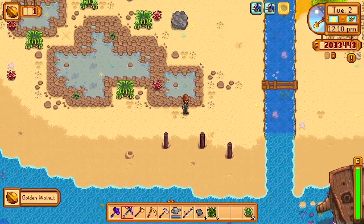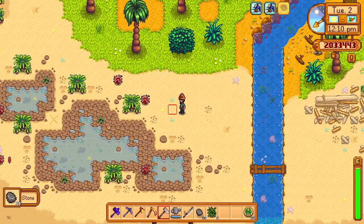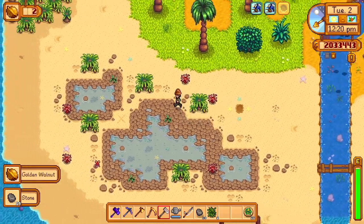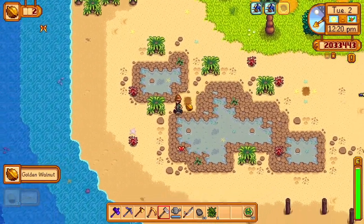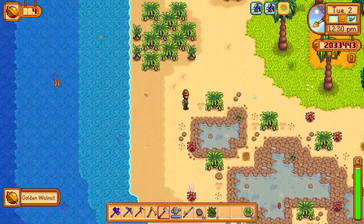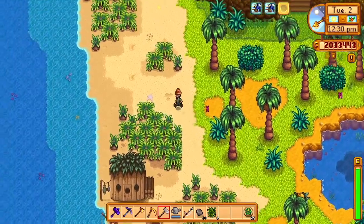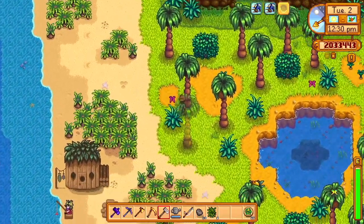I mentioned before I wanted to bring some fence posts. If you don't have an upgraded watering can, that's the only way I know you can do that puzzle — normally you charge your watering can and water the little mole thing, but if you block its holes with fence posts, you can do it too.